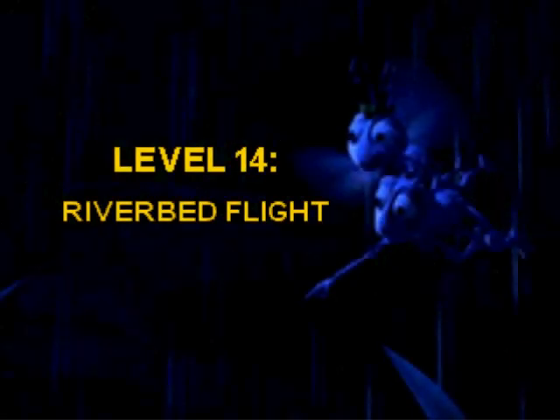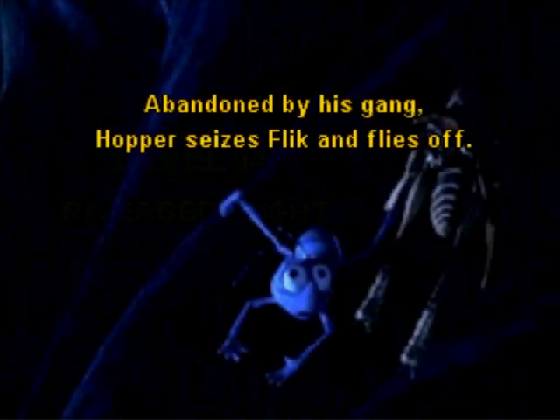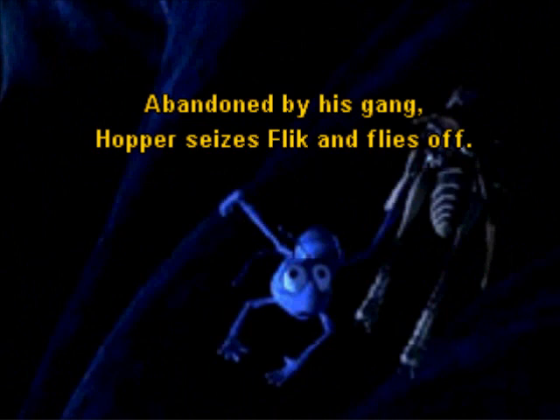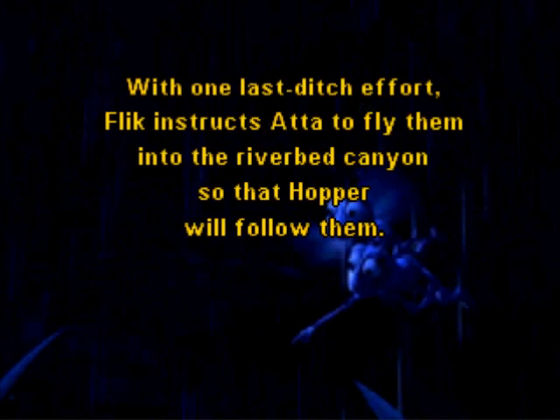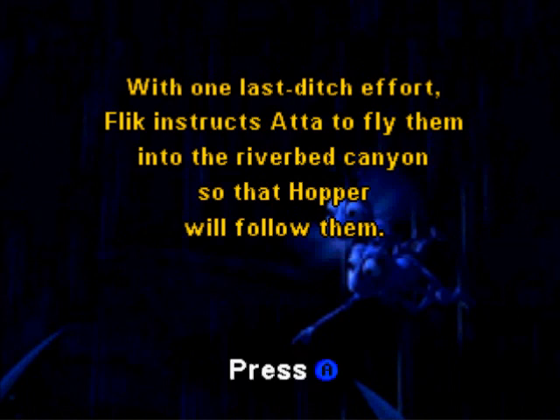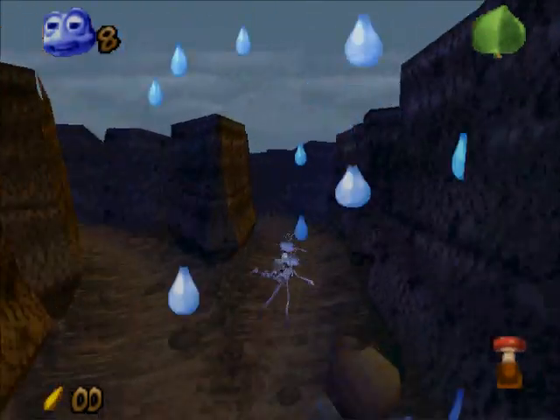Now this level has one of the most unique controls ever. And if that picture doesn't give it away, then you'll see. Now, abandoned by his gang — yeah, Hopper got abandoned, he doesn't have a gang anymore. Hopper sees Flick and flies off. That jerk. Princess Atta dodges in and rescues Flick. With one last-ditch effort, Flick strikes Atta to fly them into the Riverbed Canyon so that Hopper will follow them. Here's your gimmick: you're not walking, you're flying.